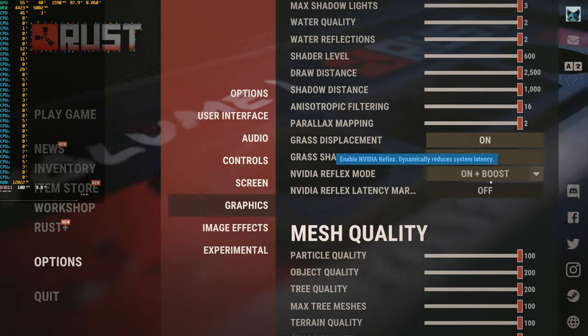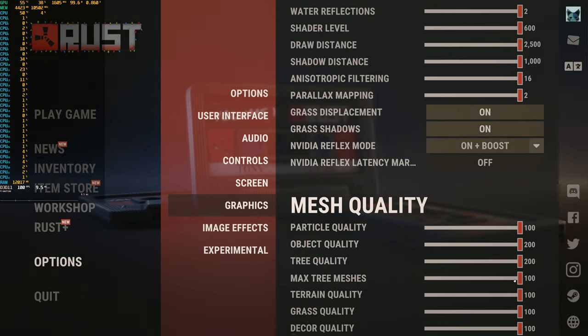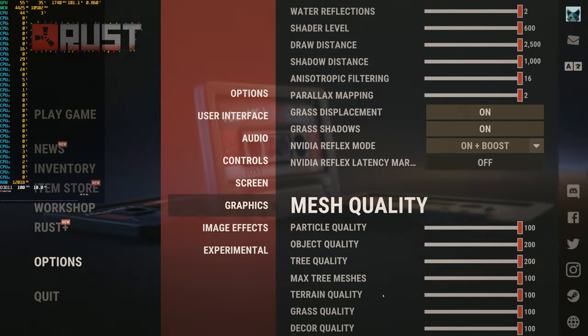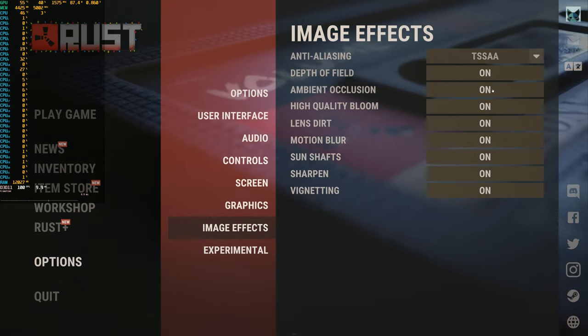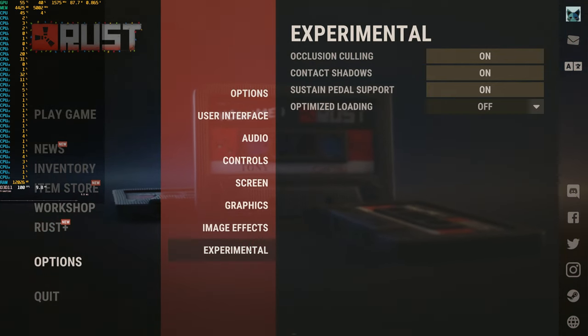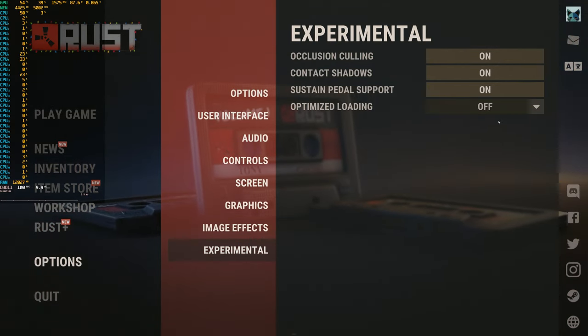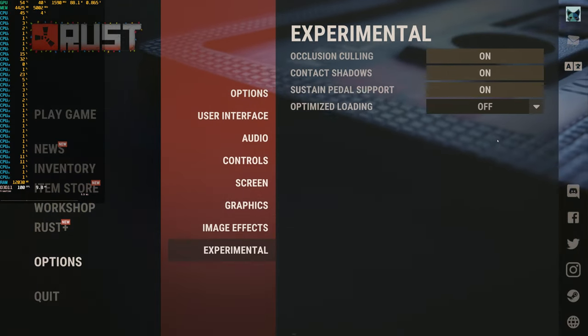No matter what with this game, something always goes wrong. Like right now it seems like it's stuck at 100 FPS no matter what. I've quit out of the game like 2 or 3 times, restarted the computer, and it seems stuck at 100. I don't have any FPS limiters on at all. I don't know what that's all about. Almost done going through the settings here. Let's get into the game.